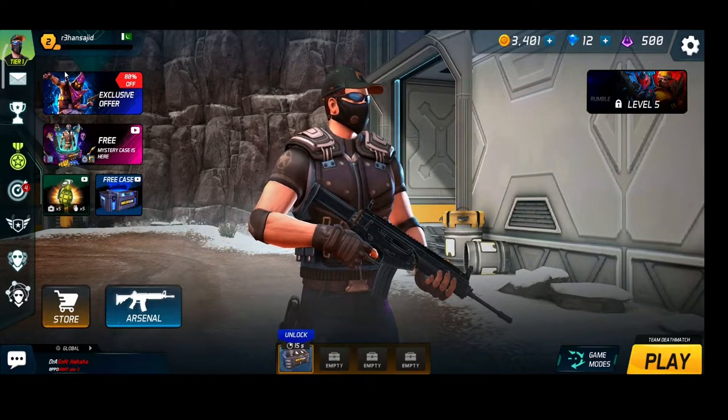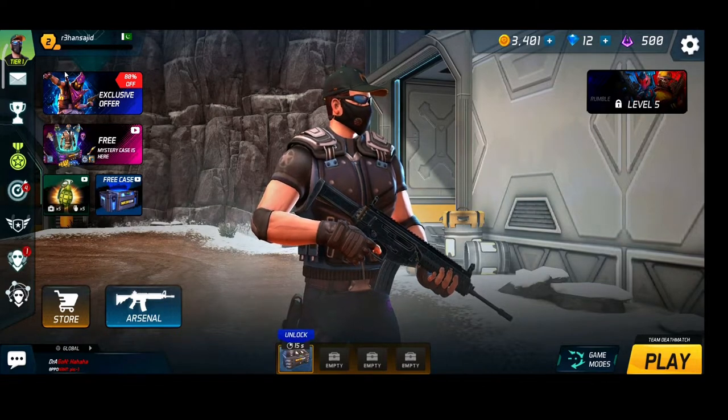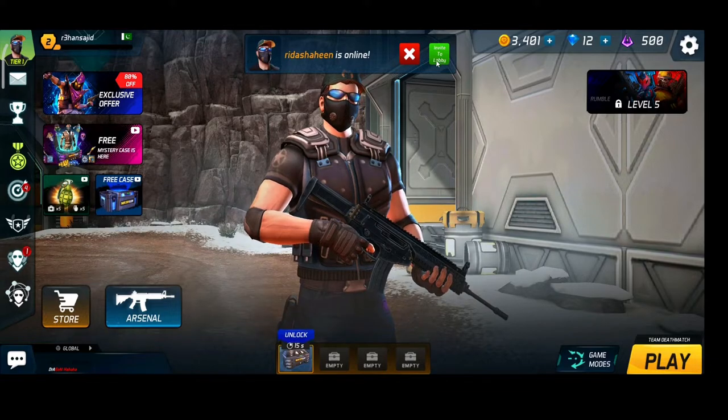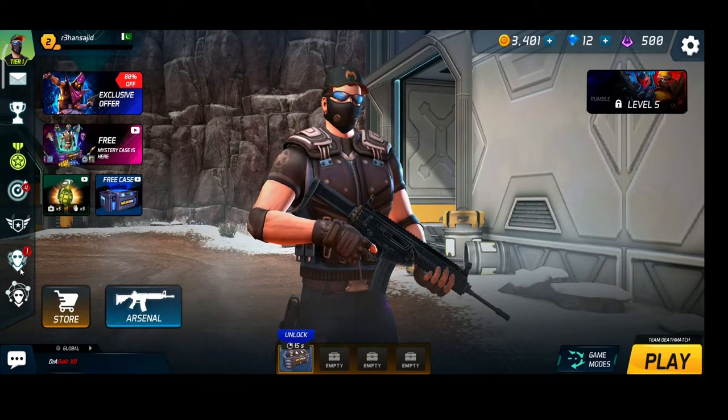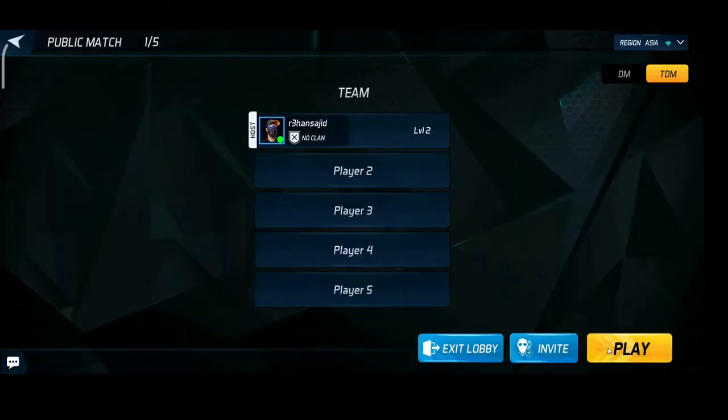Now if you want to play with your friend, it's really easy and simple. Just click here on Invite to Lobby — there is the option Invite to Lobby. Click on it, then click on Play.